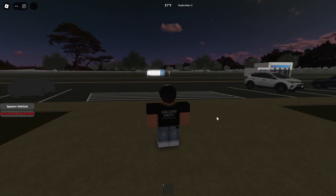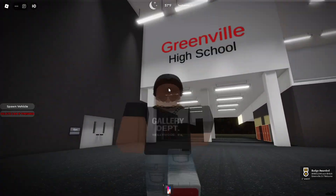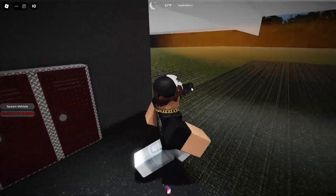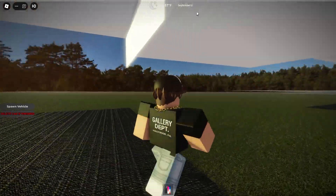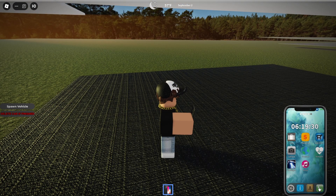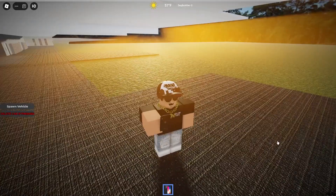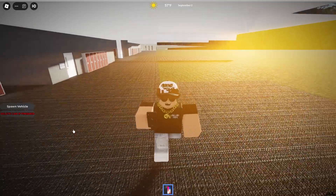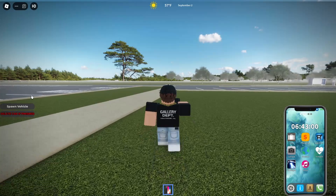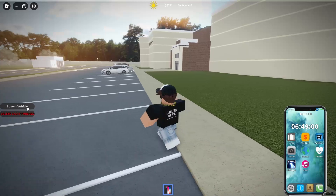Alright guys, now finally we're in British Greenville. Right now we spawn in the high school, and it is 57 Fahrenheit — September 2nd. We have our iPhone over here, which is in my opinion a bit better than Greenville's, because in Greenville you have a fictional phone. And now my phone is gone. But surprisingly, this also has the spawn vehicle option. At least this Greenville has cars and stuff — that's good. And you also have banking.